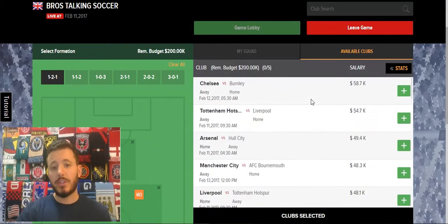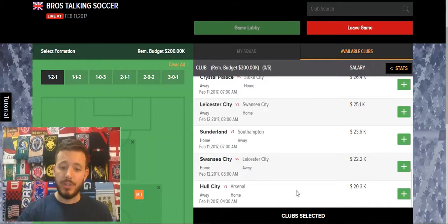The first thing I like to do when I come into a game is scroll to the bottom, because these are the most reasonable for the budget. The way FanFutsal operates, you only have $200,000. So I like to scroll down and see if any of these have good, favorable matchups that I like.